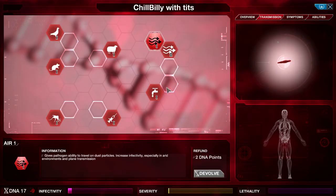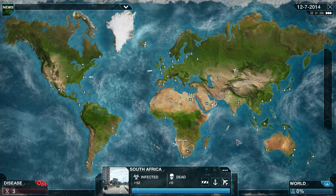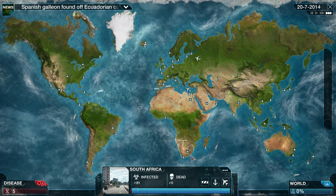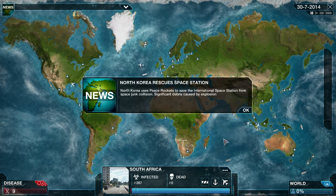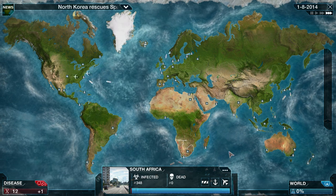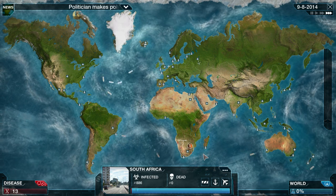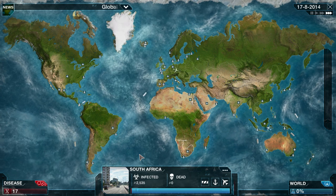Going to our transmission, we're going to get our Air 1 and our Air 2 this time. It being an arid location — South Africa anyway, it's kind of a desert-y, kind of Africa-y location — so we're able to do a lot with that. I want to use our Air 1 first, still building our points to about 25 points.